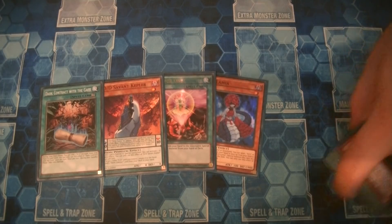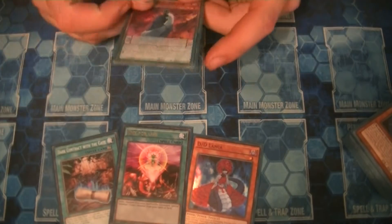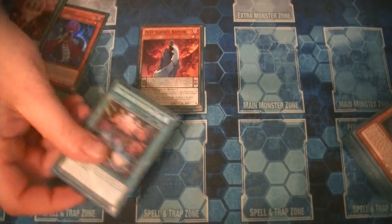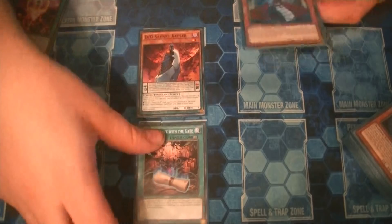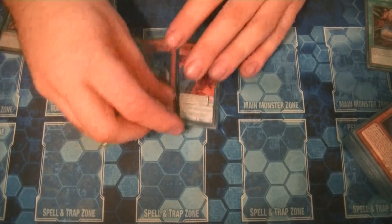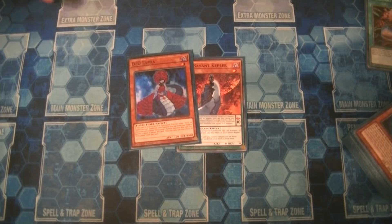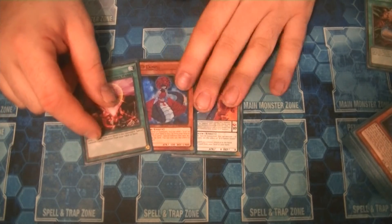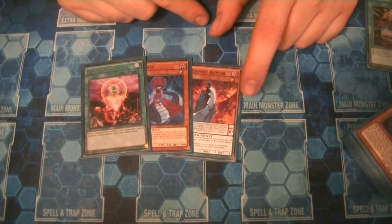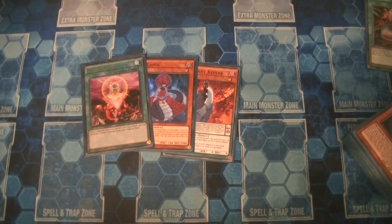Even if you only draw Kepler and don't have other extenders and can't make Electromite before the pendulum summon, you can still go into the Orcus engine just because of one Kepler: normal summon Kepler, get the Gate, activate the Gate, add the Lamia, then ditch the Gate for the cost to special summon Lamia. You have two monsters on board, link away into Nightmare Phoenix, go for Nightmare Mermaid, and you have your entire Orcus play from one card. It's a one-card Link 3 getting you into Rusty, the PK engine, and two draws from Orchestrate Return. The one DD Kepler was amazing, and I'm actually contemplating adding more of this.